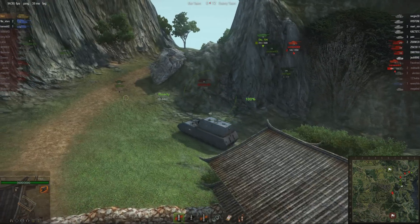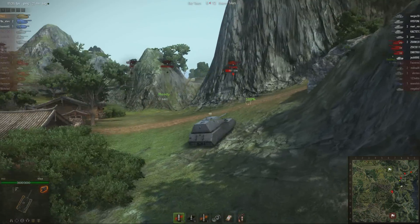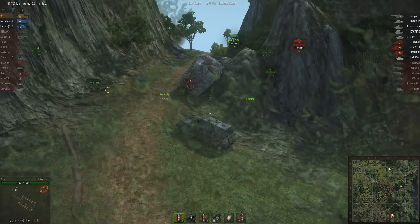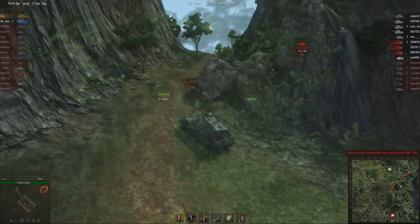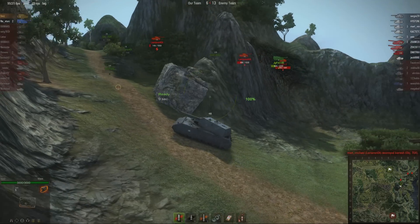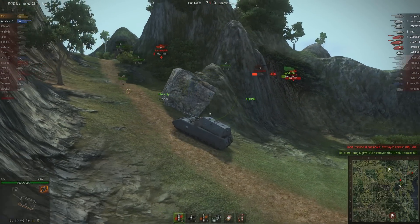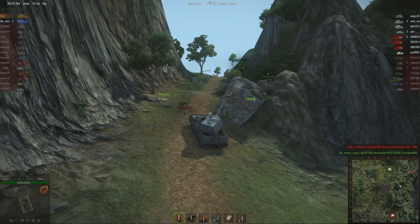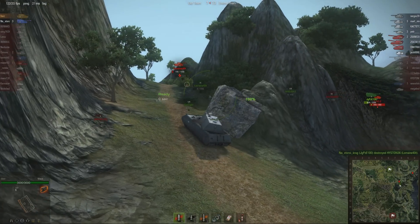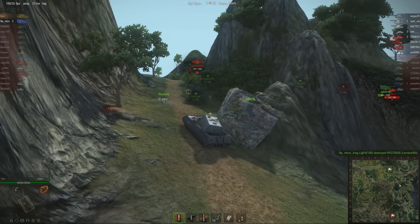The Jagdpanzer E100's taken a hit. The enemy team still have more than twice as many tanks - we only have three. They've still got all their artillery. Vers' only hope is to get himself into a spot where artillery cannot hit him. This spot looks like being it - but look at how slow he's going. He's just lost the Object 704. He made the right decision to come back and try to support his team when he's just in the wrong tank to be doing it.